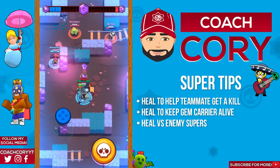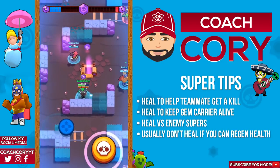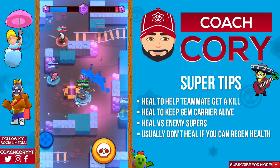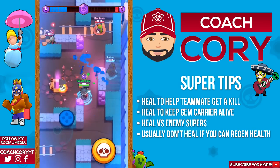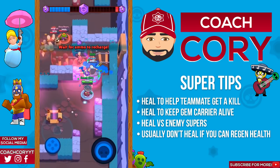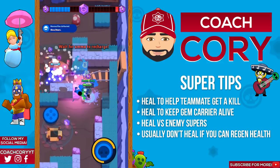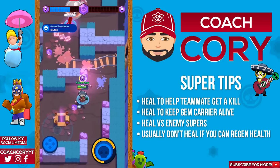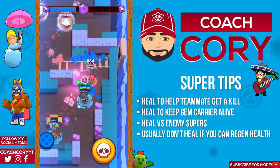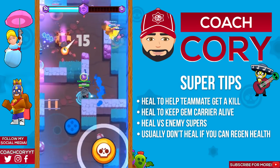For instance, if you and your teammates aren't being attacked anymore and they're able to heal up naturally, it's much better not to use your heal because it does take a good amount of time for Poco to build his heal back up. It's better to heal up through natural means if you can. The one exception is if that heal allows your teammates to go and start being aggressive and kill an enemy very soon — for instance if there's someone right within their range and they can kill them if they heal up.